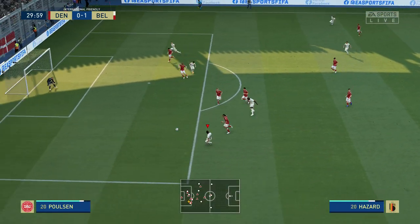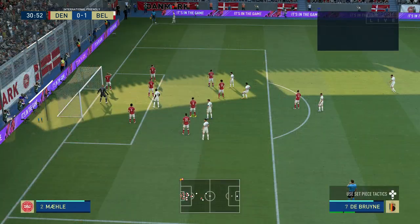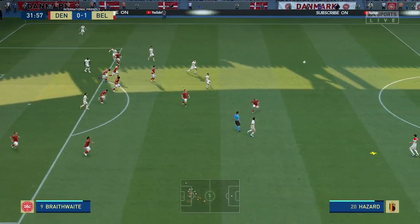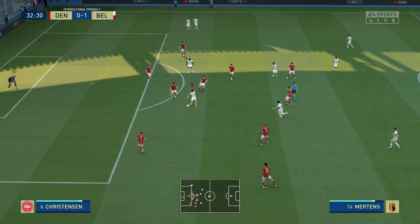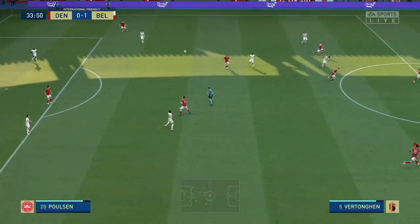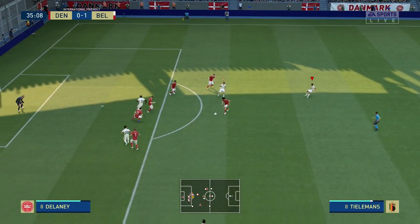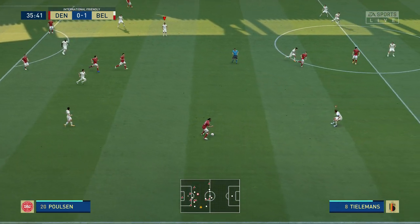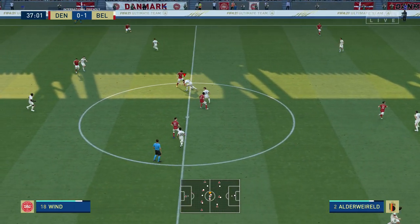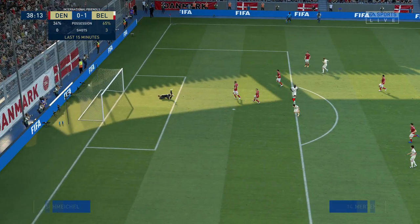Lukaku, fed forwards. A chance for them to provide a test in the form of a corner — over it comes, and clattered away. Mertens — still a chance. De Bruyne. Yes, as clean as a whistle, that challenge. Delaney. Jonas Wind — read it well. The visitors very much dictating the tempo over the last period — and a goal it is.